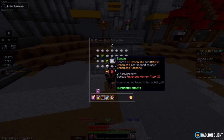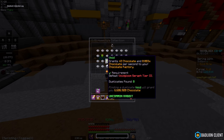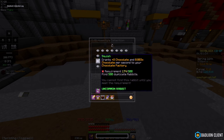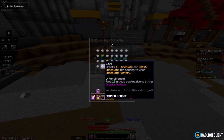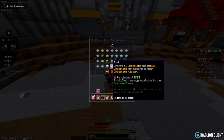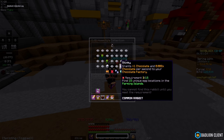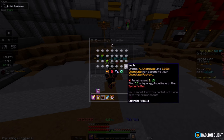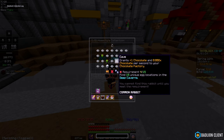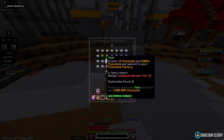There are Slayer ones, like tier 3 Revenant, Void Gloom and Sven. And then there's also find unique egg locations on different islands — all the major islands — so Crystal Hollows, the Hub, the Dwarven Mines, Gold Mine, Farming Islands, Spider's Den, End, Park.